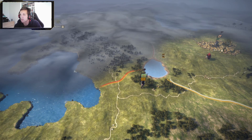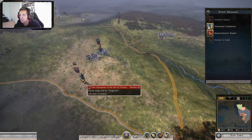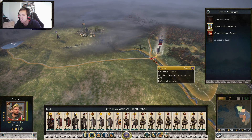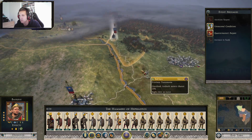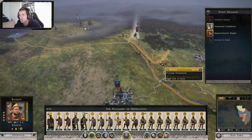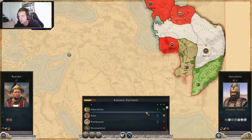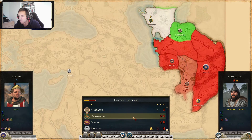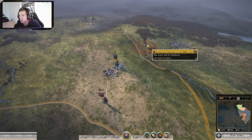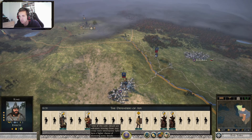This is gonna be an interesting one. I bought a crossing already. You are gonna go straight for a mole, so why don't we just take you back? Because you are still our friend, right? Oh no, you don't hate us. But that's not the biggest issue — and this army is mostly horses.